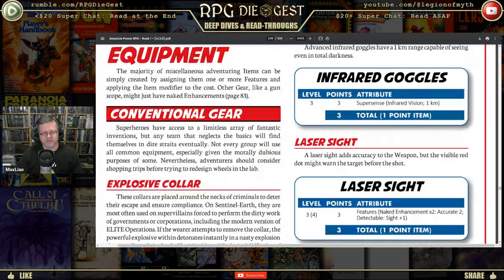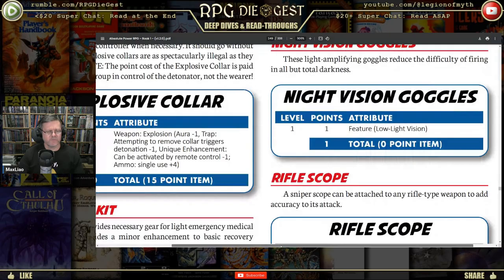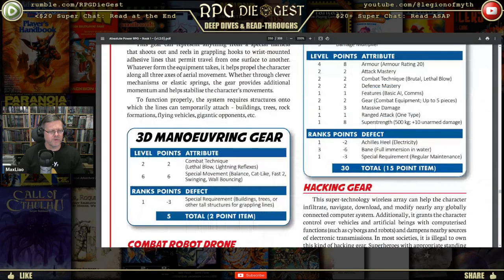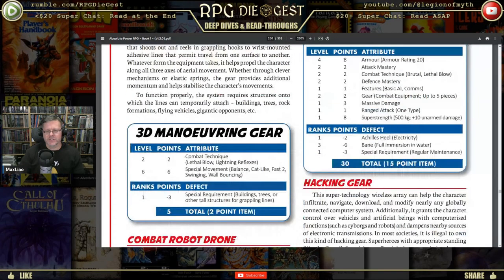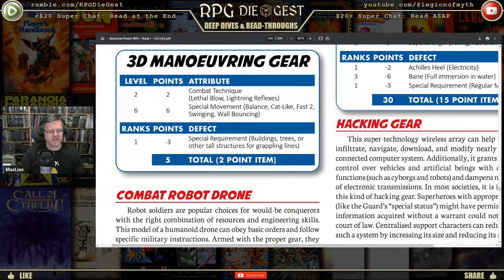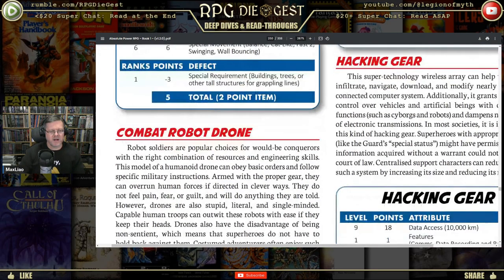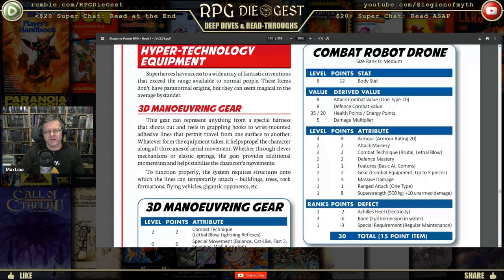There are also laser sights and night vision goggles. Then there's 3D maneuvering gear, which can represent anything from a special harness with grappling hooks to wrist-mounted adhesive lines that permit travel from one surface to another — basically Spider-Man. You can swing and climb, go places while bouncing — it has fast two. But it has defects: special requirements, meaning you have to connect it to something; you can't just shoot out into space and connect it to the air. There's also a combat robot drone — a 30-point item, so it ends up costing 15 points, almost a full character in and of itself.